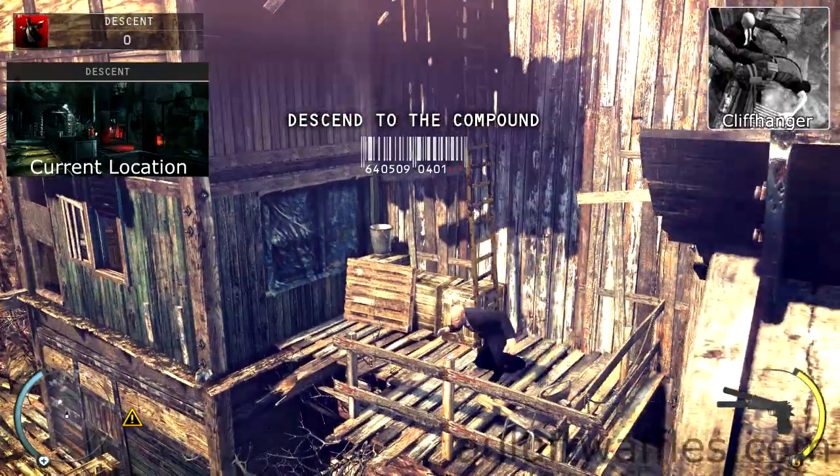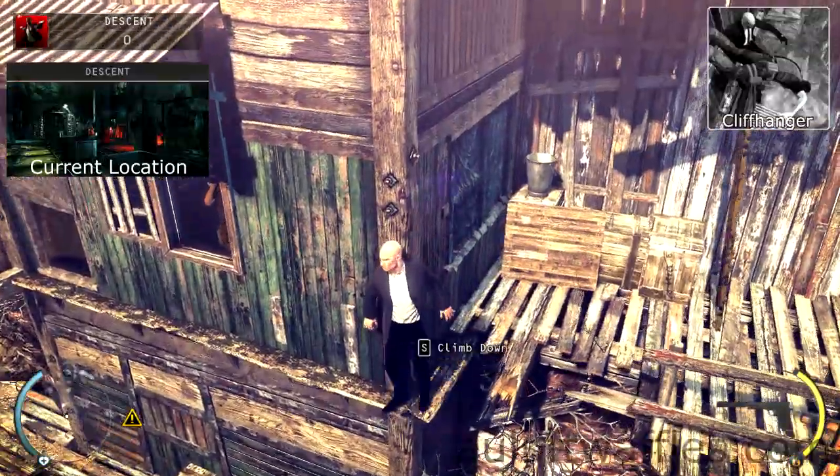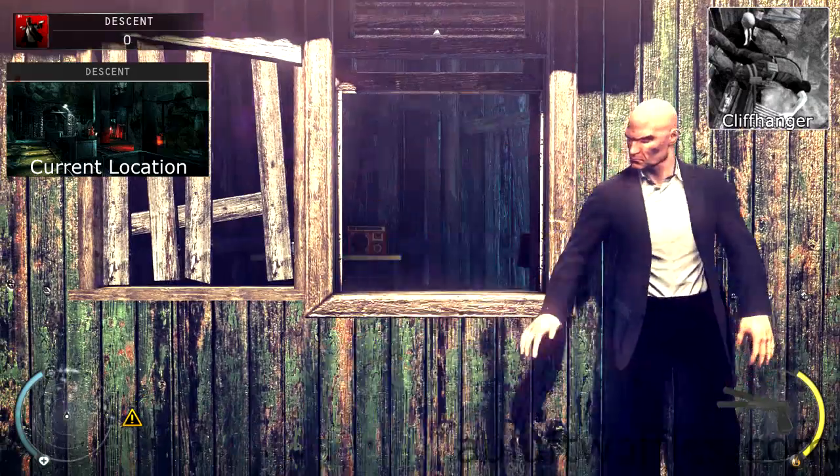For the cliffhanger challenge, you are required to kill an enemy with a long drop. Load into the descent and sneak down to the lower level. Pull the guard out of the window.